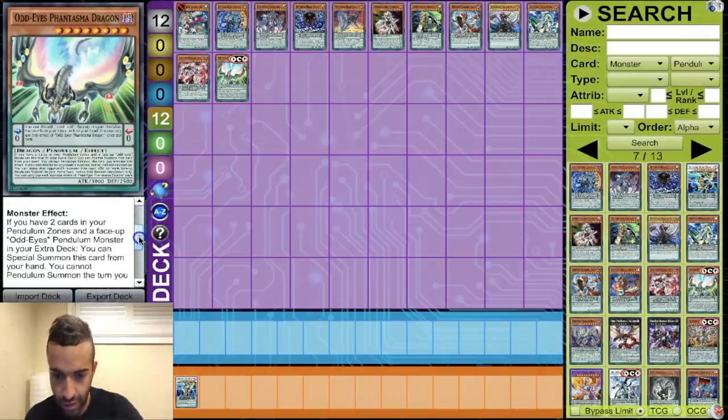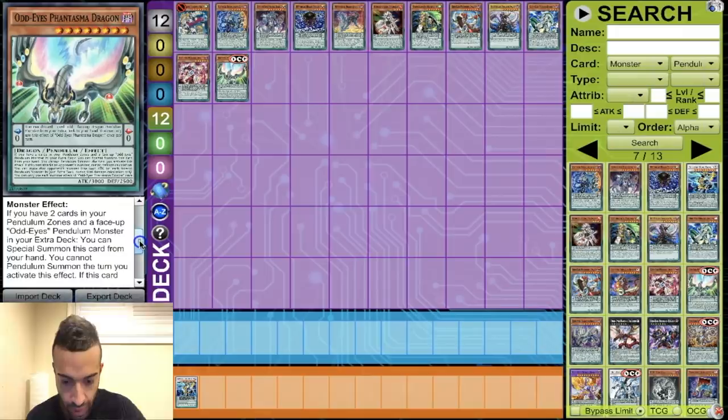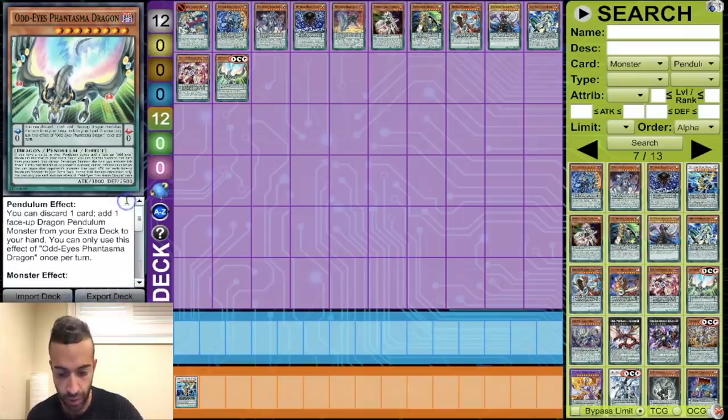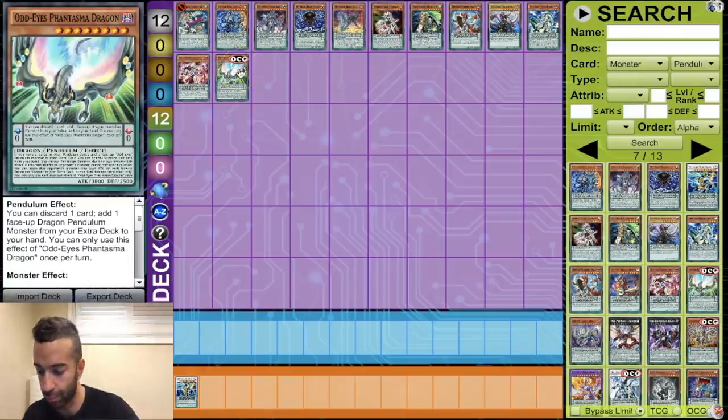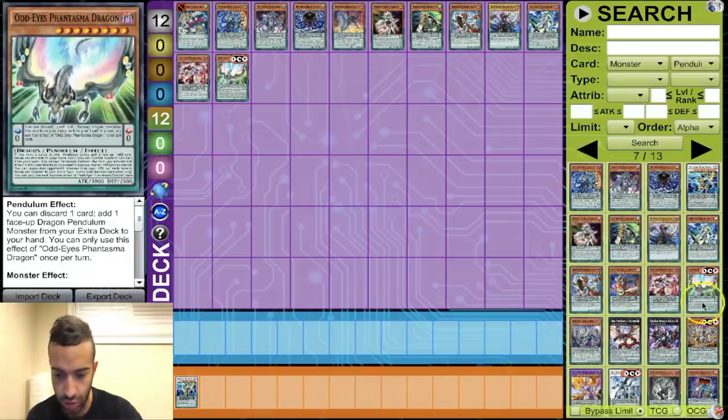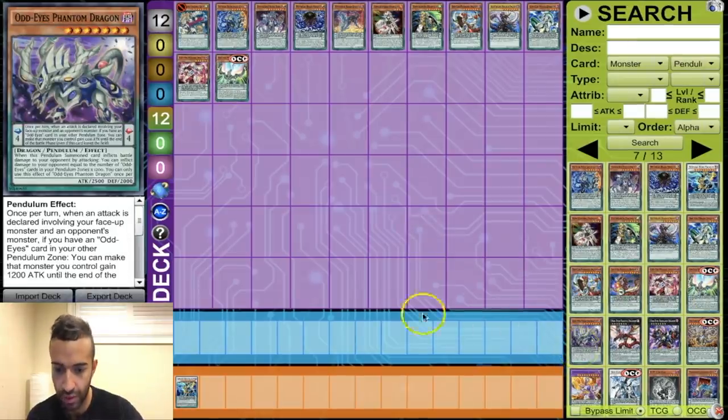Odd Eyes Phantom Dragon — its effect is just an attack bonus, and when it's pendulum summoned damage to your opponent equals 1200. Garbage — don't play that. Next, Odd Eyes Raging Dragon — remember what I said about extra pendulums, this one is in there too. And Odd Eyes Revolution Dragon — when this card comes out the Odd Eyes deck is going to be absolutely nuts.